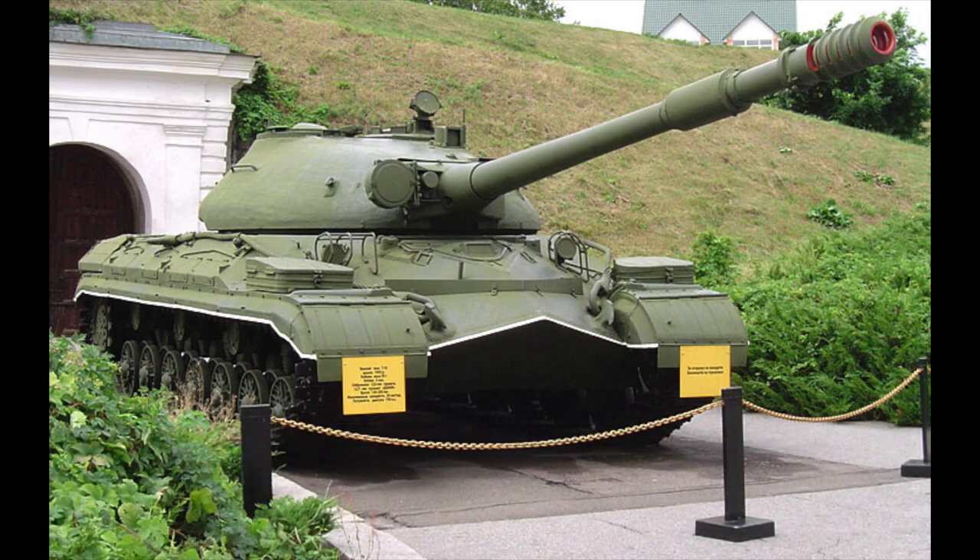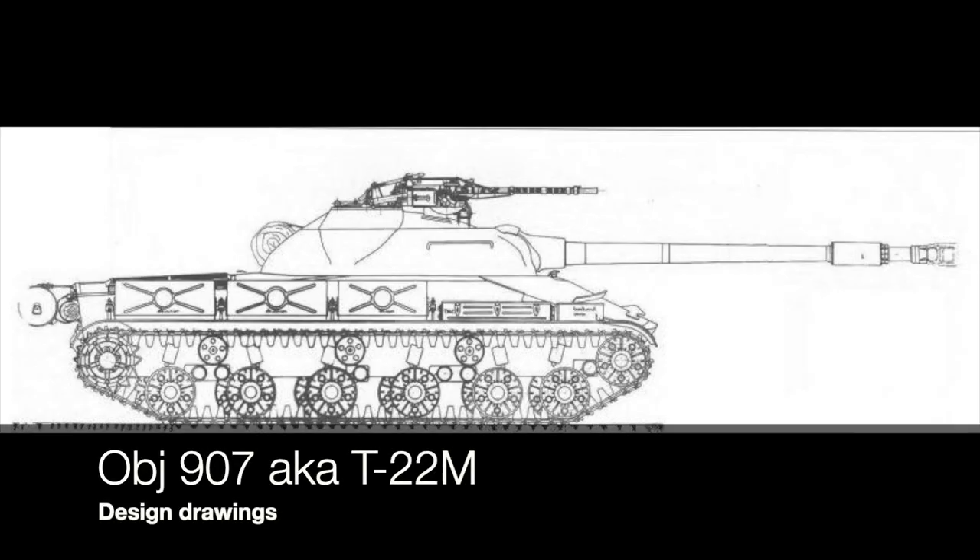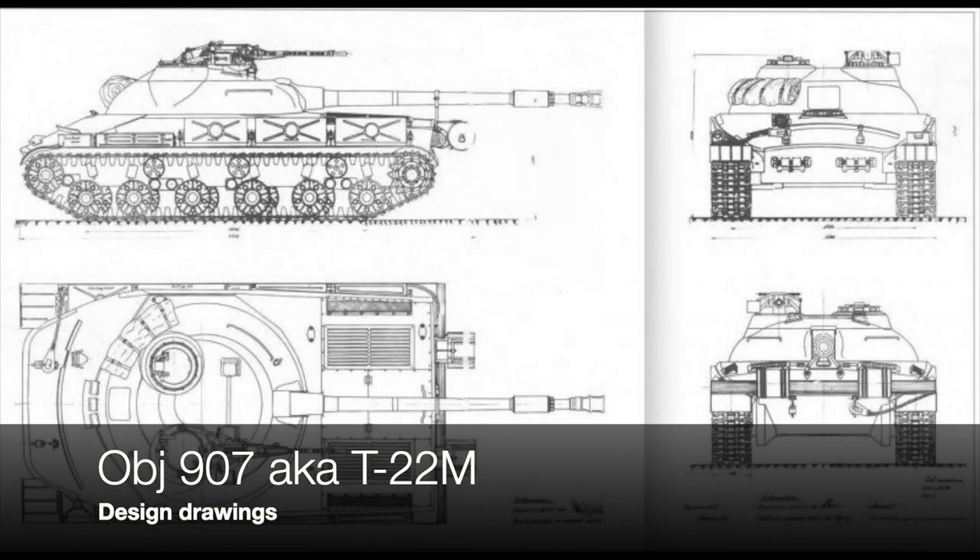They didn't take the IS-8 turret — they took an IS-3 turret and married it to this shortened IS-8 hull. That is the original blueprint, the original design drawing of what the T22M was going to look like. The problem they faced was how to get all those components into this tank — a very difficult engineering challenge.